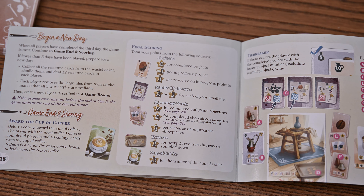You'll first award and score the cup of coffee, then score points for your projects, studio challenges, advantage cards, and reserve resources. Any uncompleted projects will grant you a negative point. You'll tally the points and the player with the most wins.